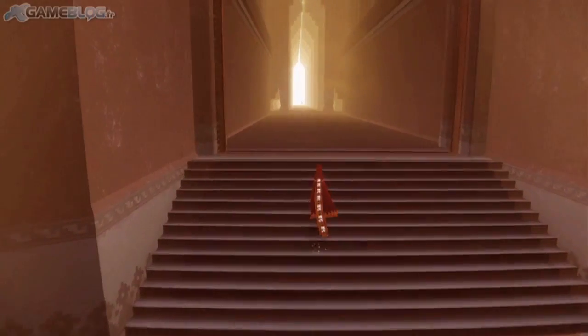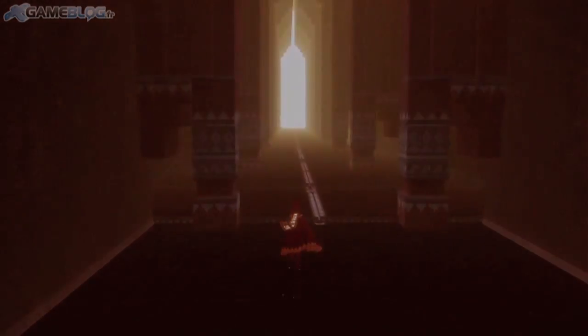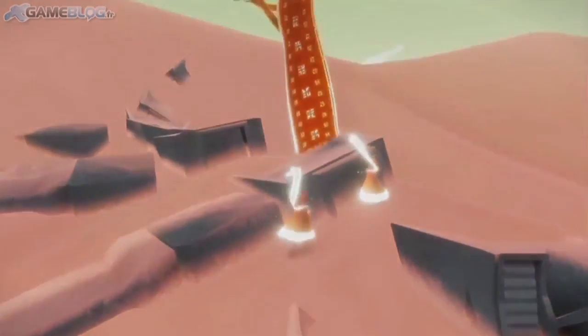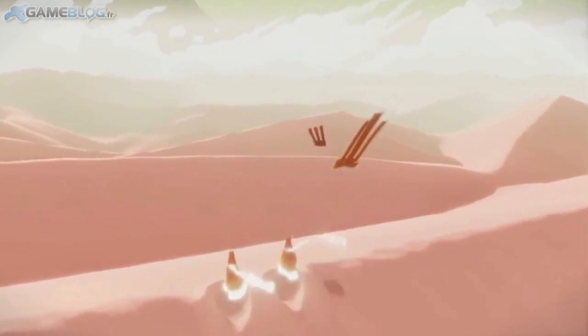Ça correspond aussi aux hiéroglyphes des scènes cinématiques qu'on voit dans les sanctuaires planqués dans le désert, qui racontent effectivement l'histoire. Il y a d'autres voyageurs — ce sont d'autres joueurs humains, apparemment il n'y a pas de joueurs contrôlés par la console. Si tu rencontres quelqu'un d'autre dans cet univers, ce sera un joueur humain. Mais tu ne peux en rencontrer qu'un ou est-ce qu'on peut être une dizaine ? Apparemment c'est seulement deux ou trois, pas plus. Ce qui est certain, c'est que ce ne sera pas un MMO avec plein de gens partout. Toutes les entités vivantes qu'on rencontrera, ce seront des humains.